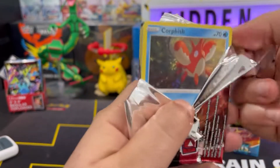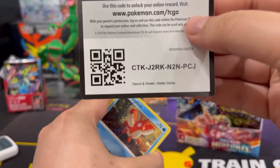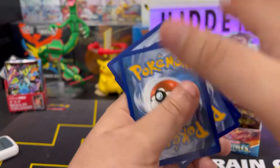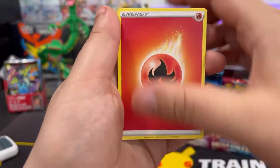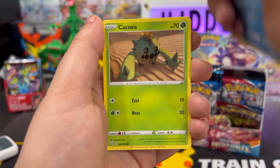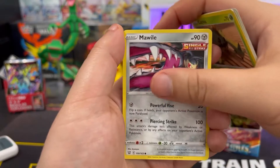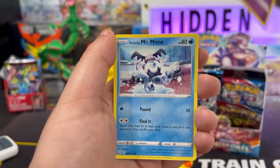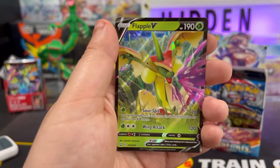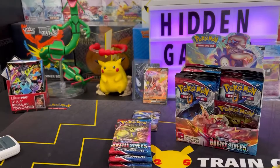Next up some more Urshifu in the front — hopefully something fire! Code card — get it out of here. We got fire energy, Weeping Belt, DD Swordward and Shieldbird, Corphish, Cacnea, My Wild, Spoink, Mr. Mime — DD reverse — and Flapple V! Three V's in what, like five packs?